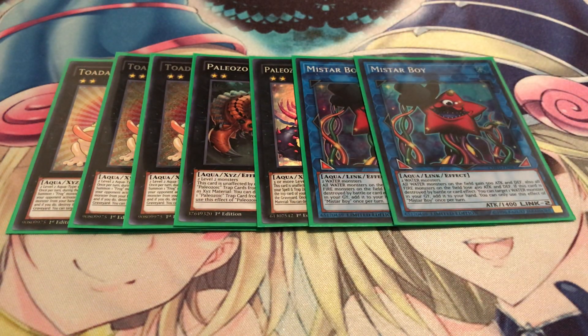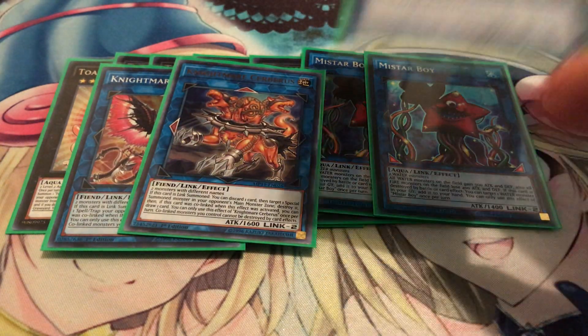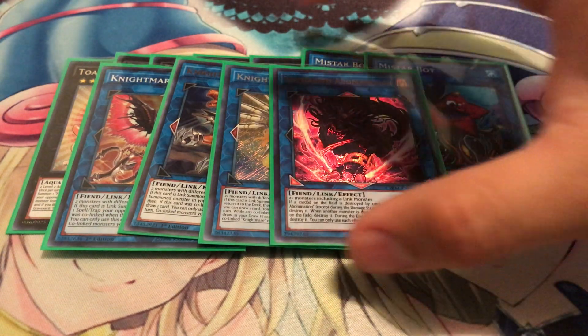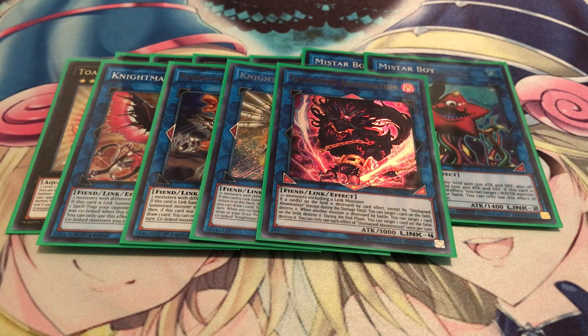Moving on to link monsters, running three Mistar Boy to bump up your water monsters by 500 attack points — that's really good, and it has recursion too like other water monsters. I'm also running some Nightmares — Phoenix, Cerberus, and Unicorn — because spot removal is always important. And this one I'm actually giving a chance, and it's actually pretty good for this deck: Unchained Abomination. This card just pops cards like crazy. Whenever a card is destroyed on your side of the field except by an Unchained monster effect, you can pop one card your opponent controls. Whenever a monster destroys a monster in battle, you can target one card on the field and destroy it, and at the end phase you can destroy one card your opponent controls. So this card could pop three cards essentially in one turn — Unchained Abomination is just nuts.